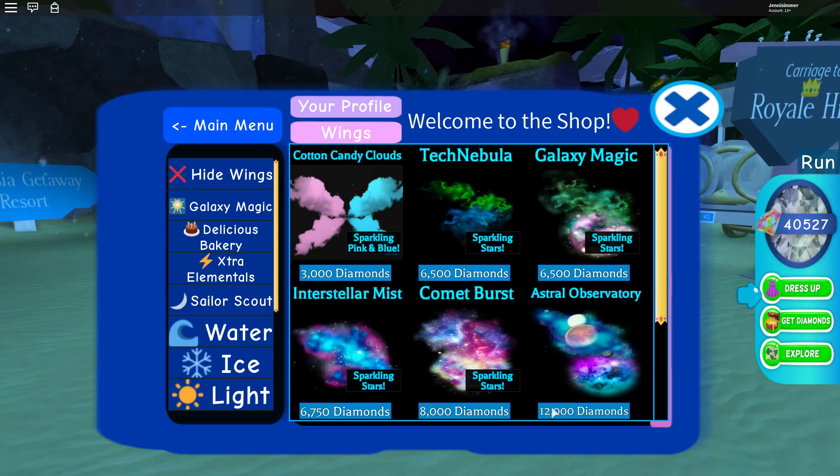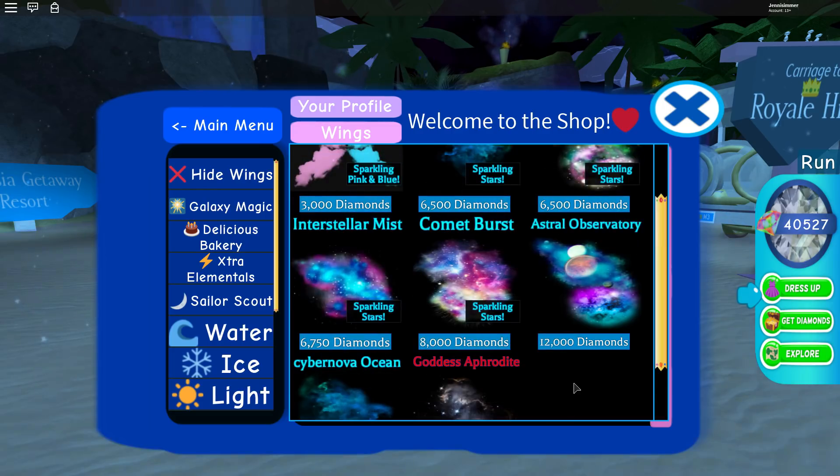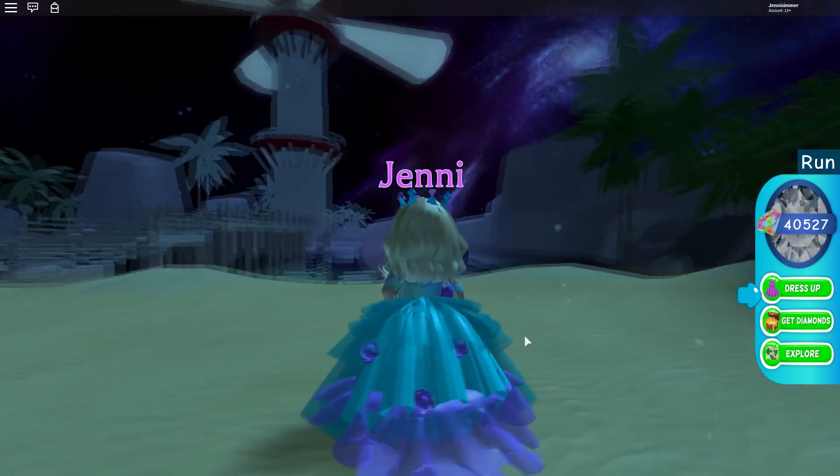Cotton candy wings — look at that! I have enough for these ones. There's also the Cybernova, Ocean, Goddess ones. Wow, they're gorgeous. I think I really like the Comet Burst ones because of the colors. Interstellar Mist — oh my gosh, these are gorgeous.